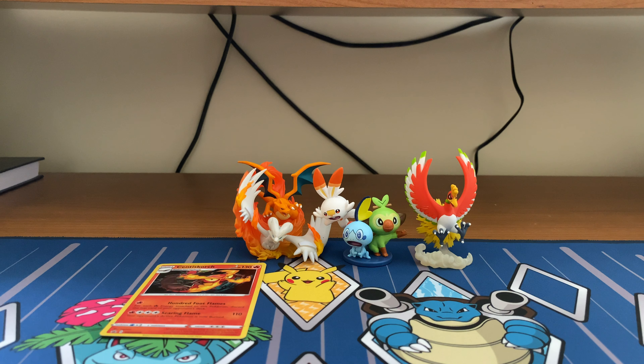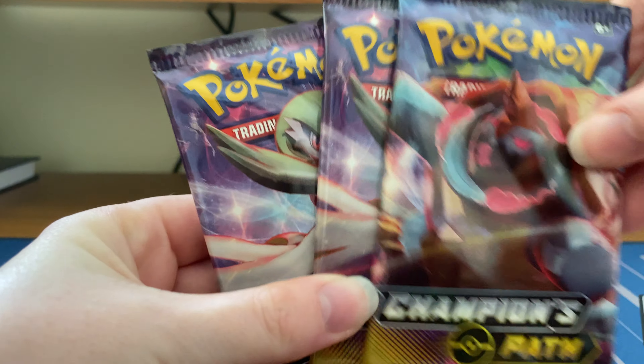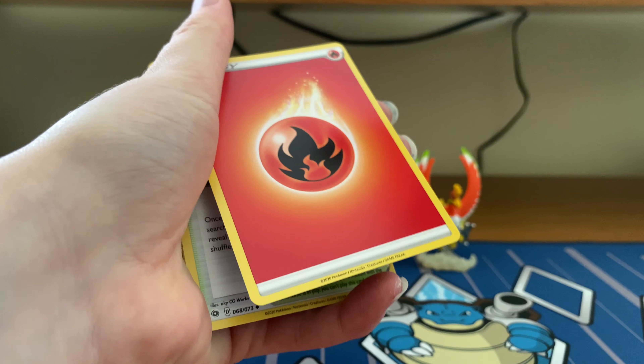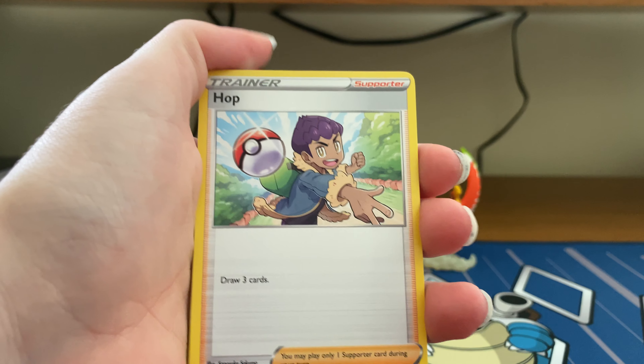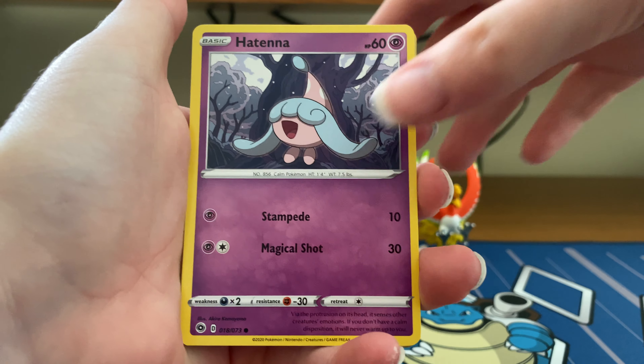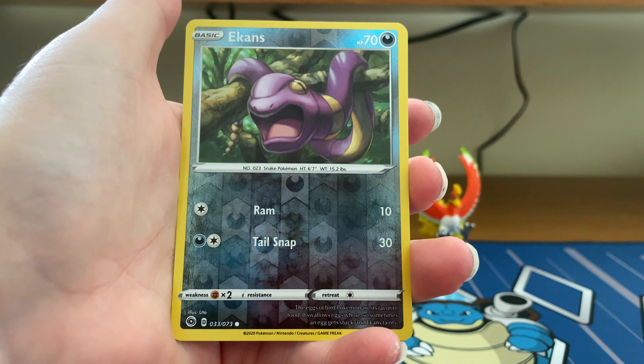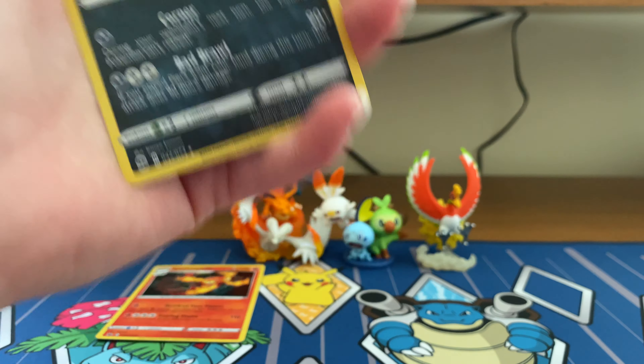We have three packs. The only problem with these small boxes is there's not that extra pack - you fly through them really quickly, so these videos are going to be really short until I can get the bigger boxes. Starting with pack one: fire energy, turf field, Hop, Beedrill, Hatenna, full hill, Scraggy, Purloin, Machop, reverse Scrafty - sorry about that.